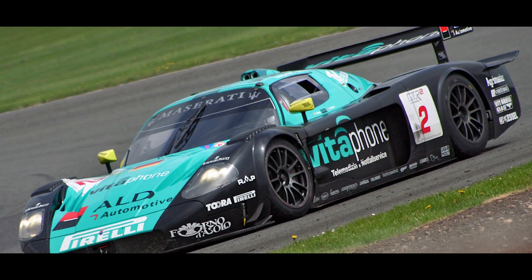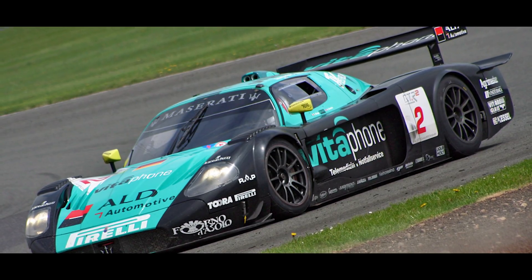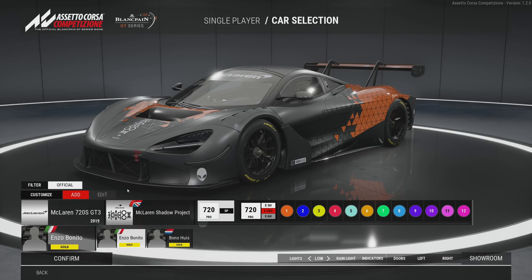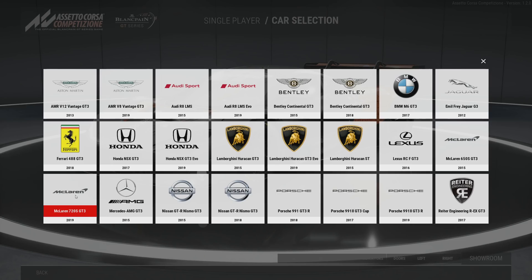This is probably my favourite livery of all time. Turquoise and black is a great colour combination, and the cars that it appeared on in the mid 2000s were legendary — notably the GT1's Celine and Maserati — so I thought let's try and recapture it on one of the supercars in ACC.